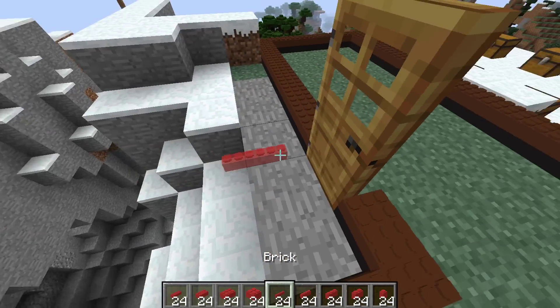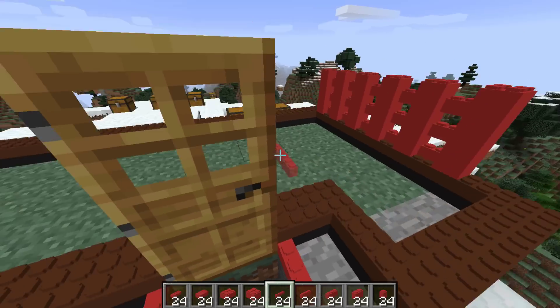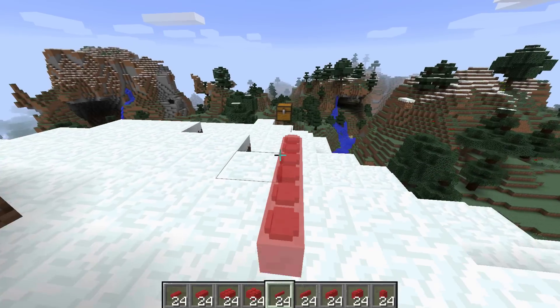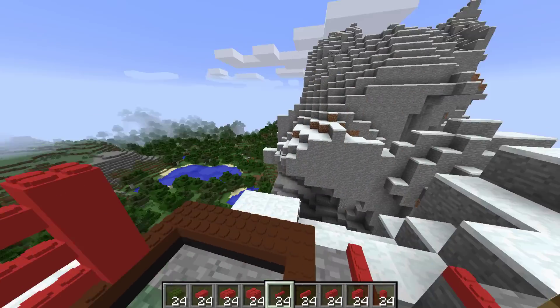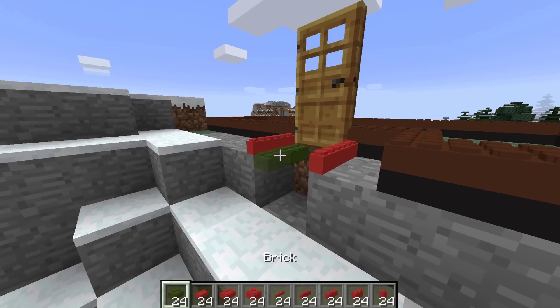What do we do next? Maybe we should have like a pathway coming up to our house so people know that this is where they have to go. Let me go ahead and get rid of this block. Do we have green? Let's check in our chests because I really want to use green for grass. Yes, we have green! I'm gonna go ahead and get these blocks and use them. So far for about ten emeralds we have so many blocks to go through.